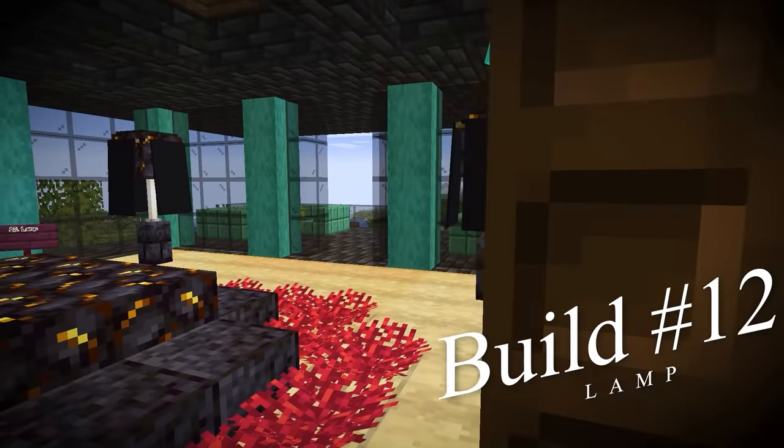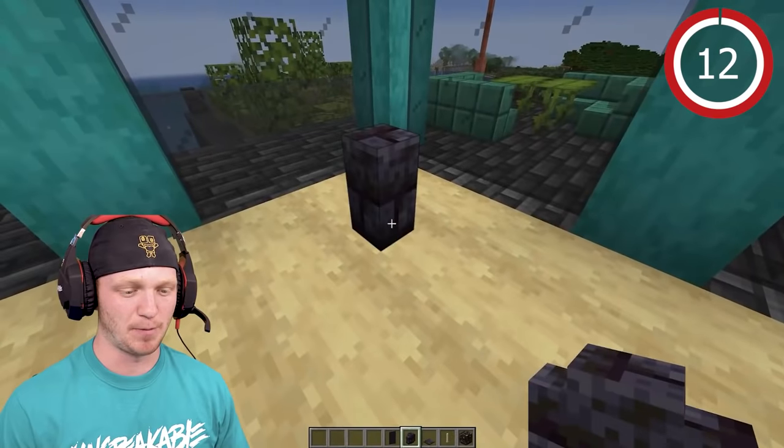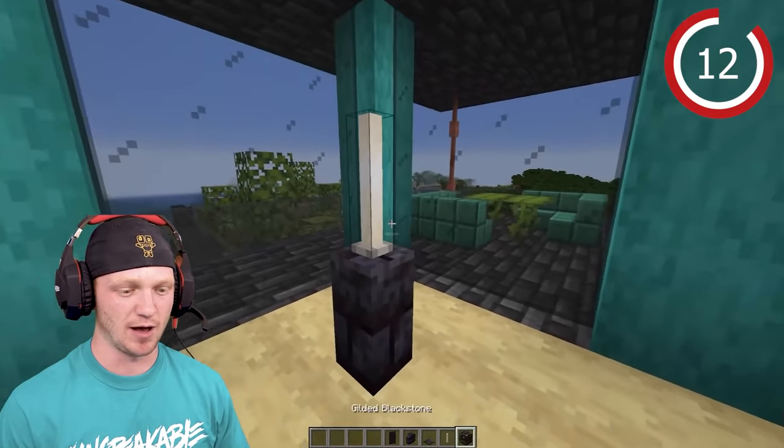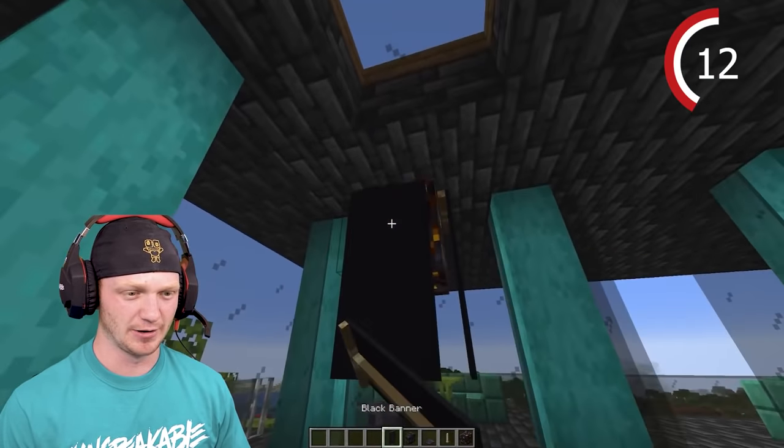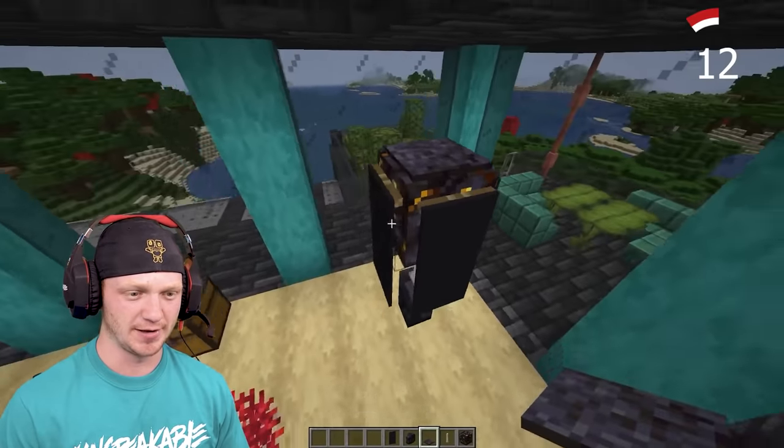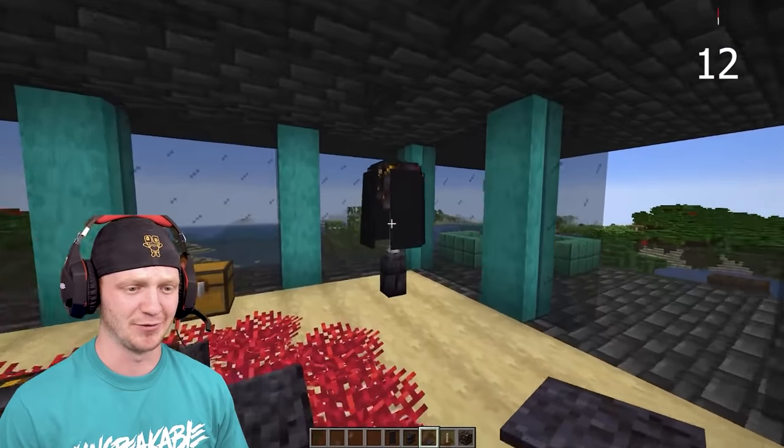We need something in this corner — let's build a really cool lamp. Place down some polished blackstone and an end rod, some gilded blackstone, and then drop some banners on each side. Drop a pressure plate on top. The coolest lamp I've ever seen.